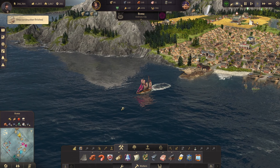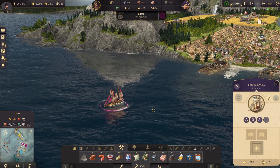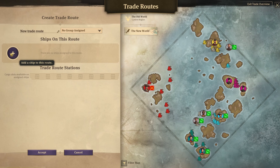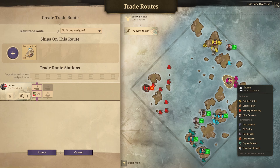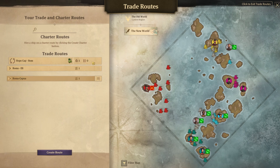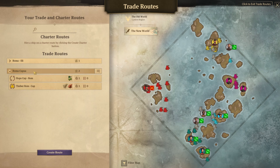Ship constructed. We got our new schooner — the Puerco Invicto. So what we're going to do is set a route now going under Roma to Capua. We're going to find the Puerco Invicto, click on Capua, find where the hops are — the hops are right here — it'll have 50 automatically generate, that's totally fine. Then we're going to click on Roma, click to unload the good, and then accept. You can click on these three lines and move to the Roma-Capua group to keep things cleaner.